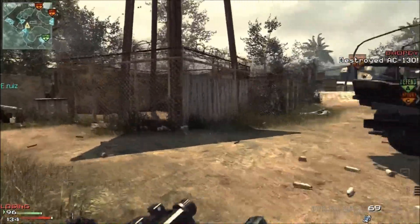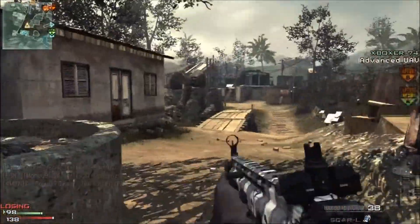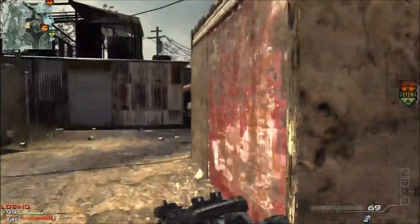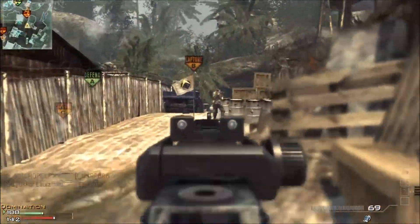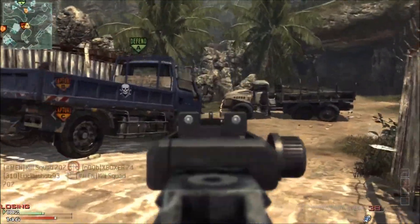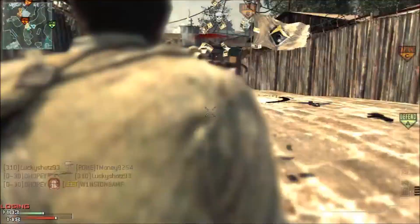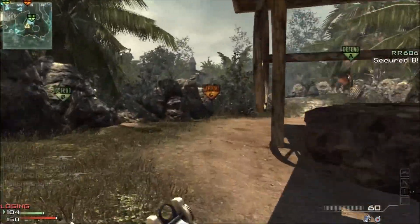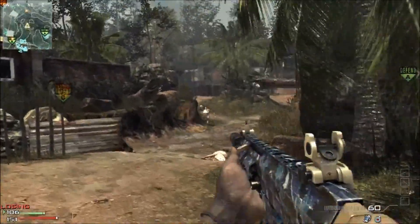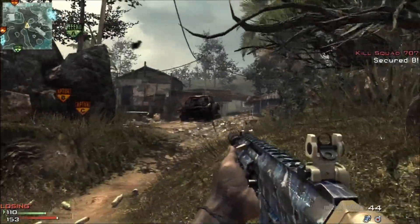For class setup, my preferred loadout for most assault rifles includes Sleight of Hand — you definitely need that quicker reload time, especially in multiple gunfights. The second perk I'd suggest is Assassin or Hardline. You don't really need Quick Draw since the aim time is already low. Third, I'd use Stalker — that additional movement speed when using assault rifles will make this weapon feel very similar to an SMG in terms of movement.